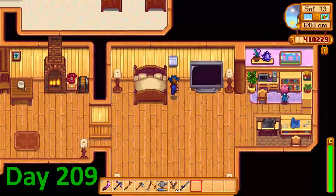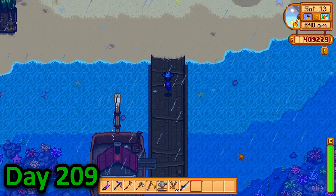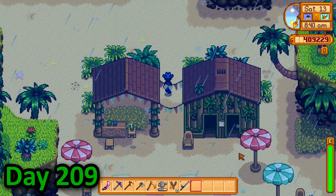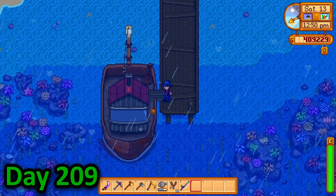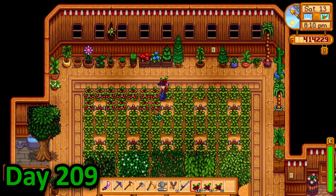On day 209, I tended to my animals before taking the boat to Ginger Island. Since it was a rainy day, I realised that I would get the first of the four gems I needed to complete the puzzle near Leo's home. So I scared the bird and grabbed the gem, which I placed on the pedestal. I then returned to the mainland where I made a quick delivery to the wizard and cleared out my greenhouse for the rest of the day.